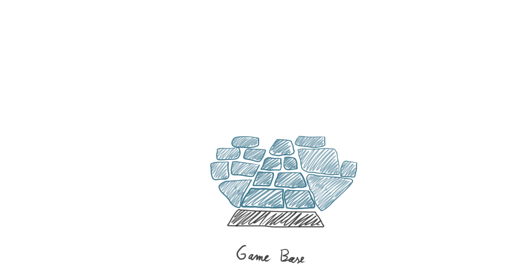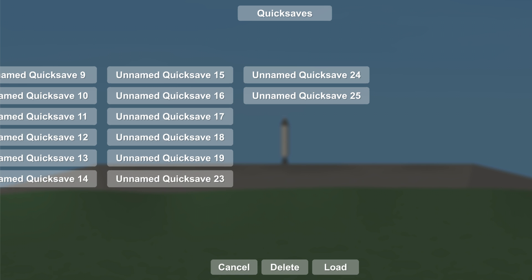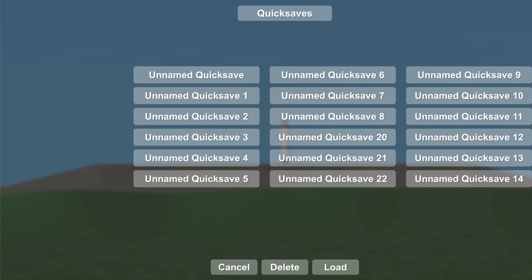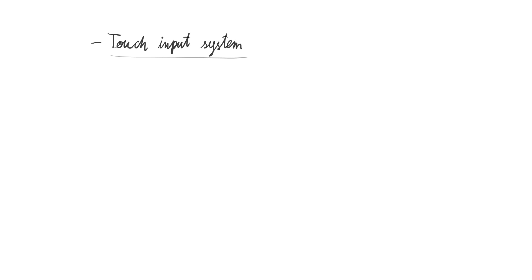So what I'm currently doing is expanding the base of the game. What does that really consist of? For example, I reworked the entire touch input system. Now it allows stuff such as movable windows and draggable elements. And this touch input system is not something I will use just in this game — it will also be useful for any future games I make.